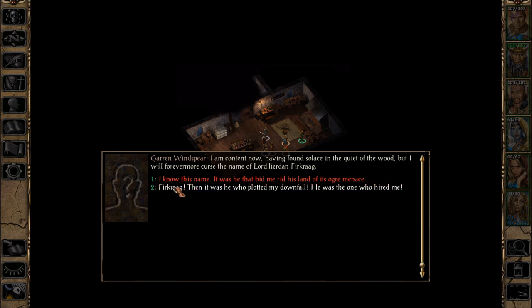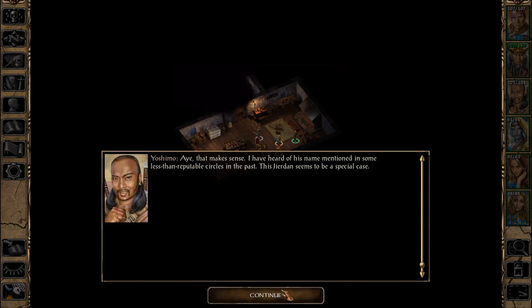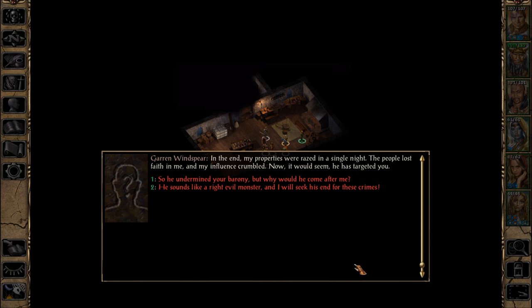It was he who plotted my downfall. He was the one who hired me — somewhere in Athkatla, I don't even remember him. Is that one of the estates or something? It is true to his style, organizing an elaborate plot to discredit a rival. I don't understand why he would target you, however. My case was obvious — he sought my land, so he discredited me. There were missing people only he could find, banners only he could stop, solutions to problems I am sure he caused. Yoshimo says, 'Aye, that makes sense. I have heard his name mentioned in some less-than-reputable circles in the past.' This Giordan seems to be a special case. In the end, my properties were razed in a single night. The people lost faith in me, and my influence crumbled. Now it would seem he has targeted you.